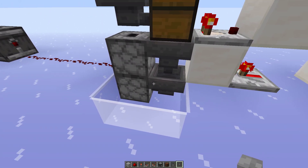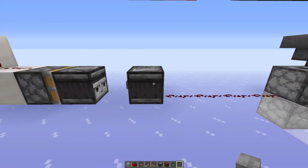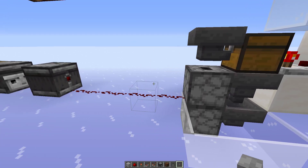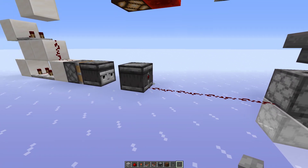And now on the increasing side, I'm having the items in the dropper get dispensed into the hopper to go back into the chest, but if I hit the button the first time, nothing happens. That's because one item got left here in the dropper. If I hit the button again it does work, but that is on the second pulse when the button gets unpressed.